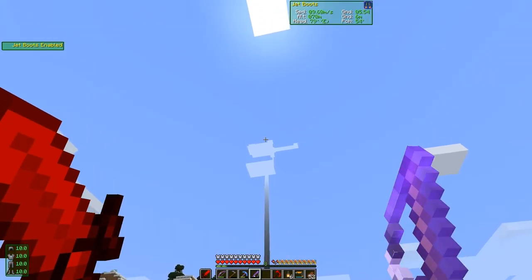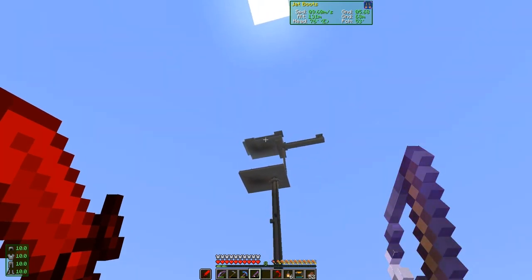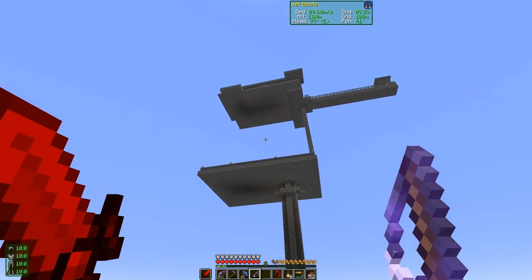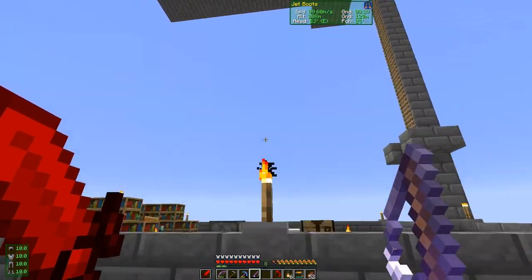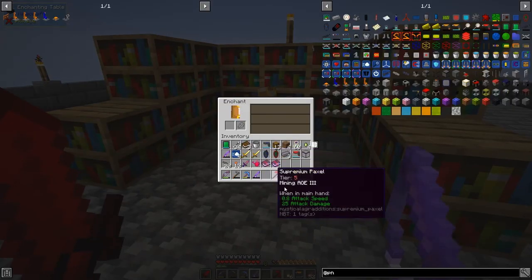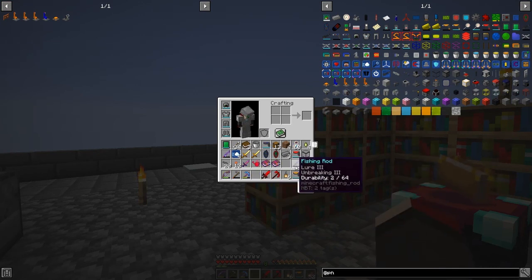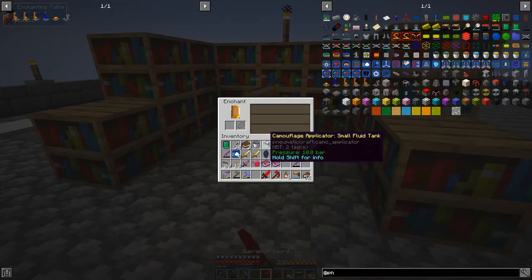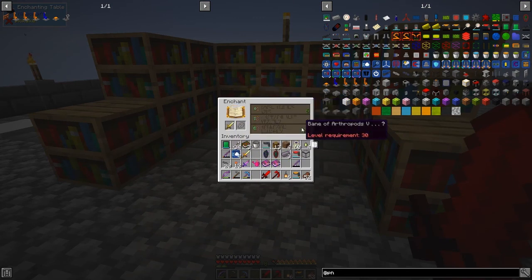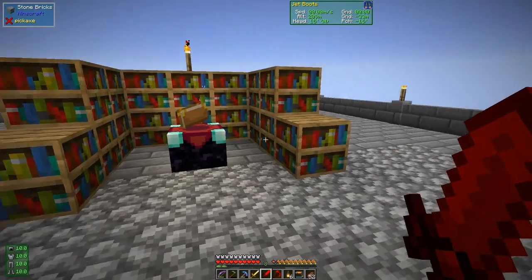Here's the enchanting area. I should also make an anvil up here so we can put enchants on. Now if I take this supremium sword and put it into the enchanting table, nothing happens - it doesn't enable anything at all. But if I put in a golden sword you can see you get different options - sharpness would be a nice one to get.